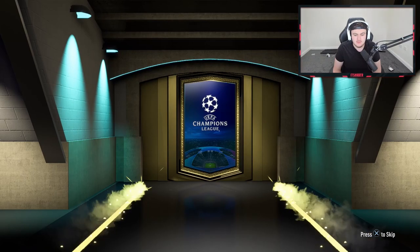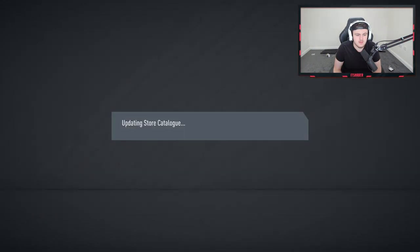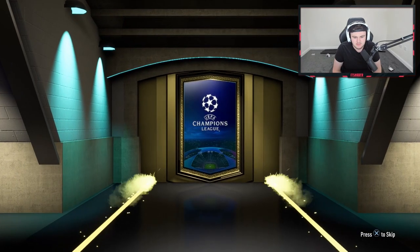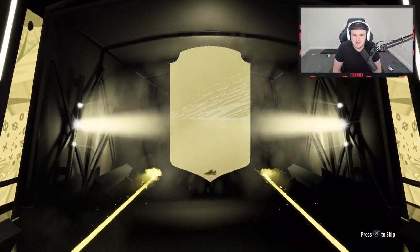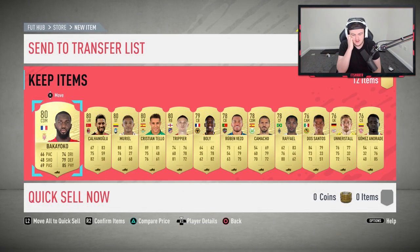It's two 50Ks and two 200Ks — obviously with Road to the Finals in packs, that's what we're aiming for. The first 50K is not even a board — EA, what are you doing from a 50K? That is terrible. Second rare players pack — come on, show us at least a board. Back-to-back non-boards in 50Ks? That is actually awful. You shouldn't be able to get back-to-back non-boards in 50K packs — these packs are like £10 each.